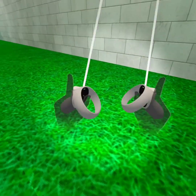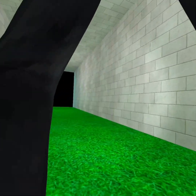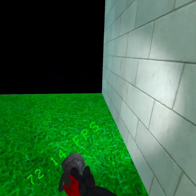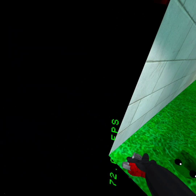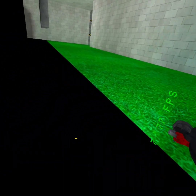Then walk forward until you get about right here. Once you get about right here, hopefully you can see my little hands. You want to put your arms up like this, click your Oculus menu, then walk up to the wall, and then if you want to, you can walk back to your boundary while you're still holding on. And then, boom, you are outside of the map.